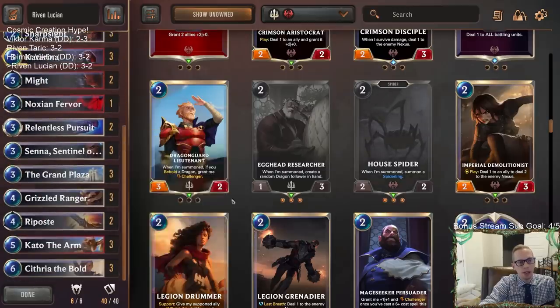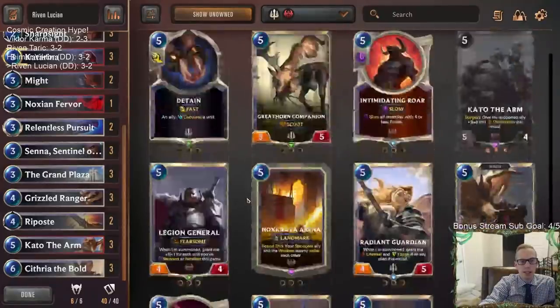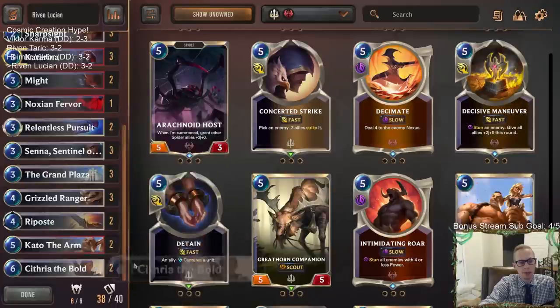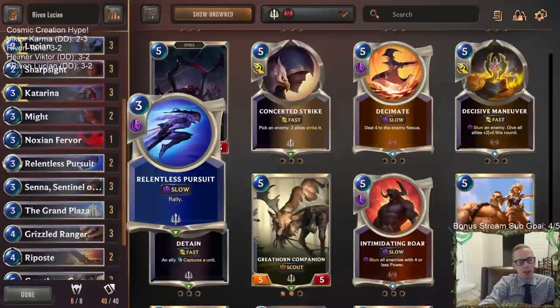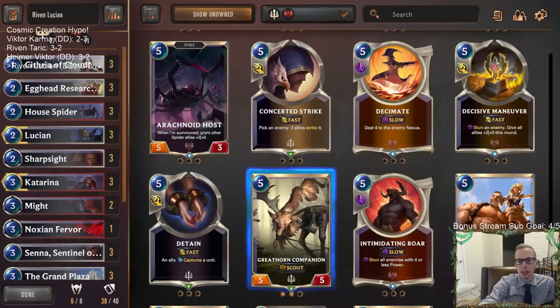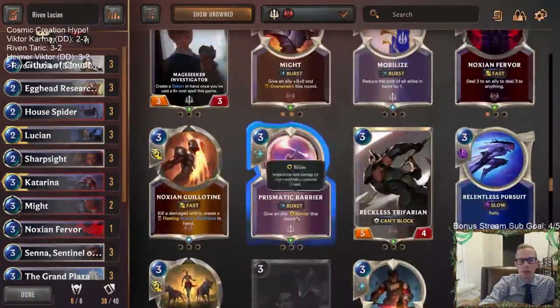I've also been really impressed with Great Horn Companion with Grand Plaza — maybe get a couple of those in. This is just a five-mana 6/6 Challenger with Scout — just bigger than regular Genevieve. And yeah, you probably don't need Relentless Pursuit with Katarina. You could probably get some more spells in — I was happy with Riposte.